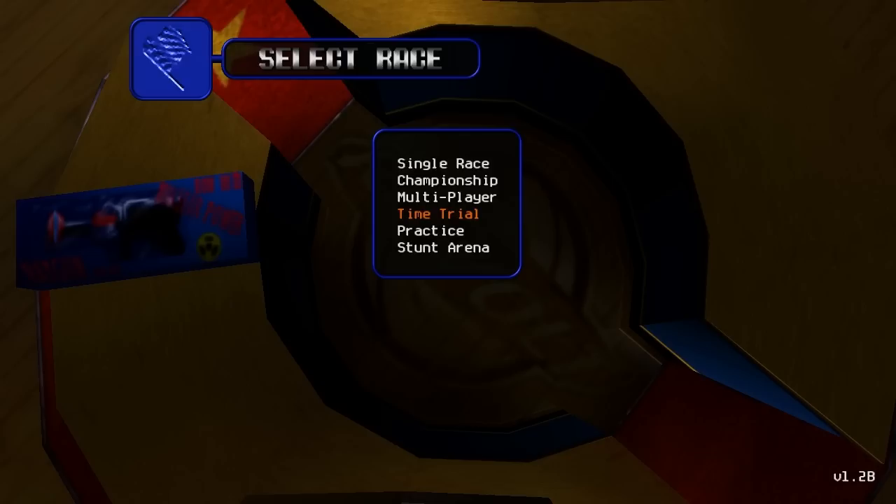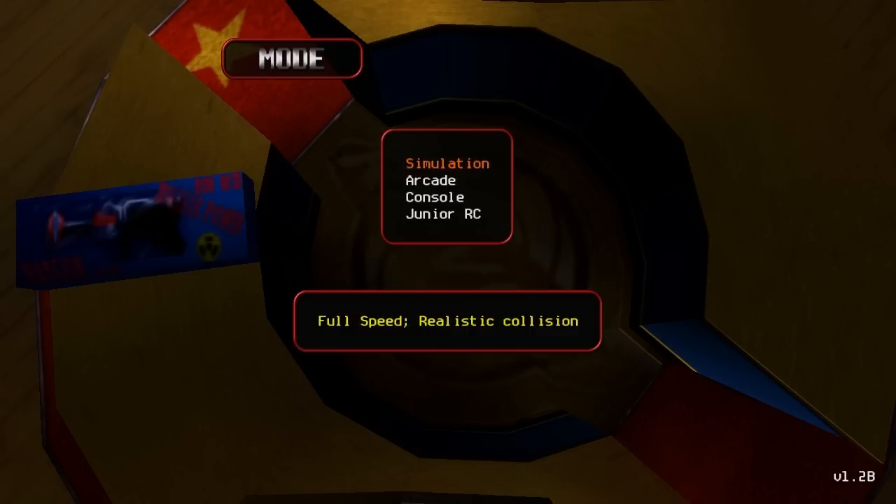Multiplayer, I don't know about, because that actually uses a program called RC House, and I've never tried that before — maybe I'll do that in a bonus video. Time trial, you know the drill. Practice, you can actually free roam tracks and collect stars, and those are required to build and get some more cars. Stunt arena, go around the stunt arena and get some more stars — again, bonus videos.